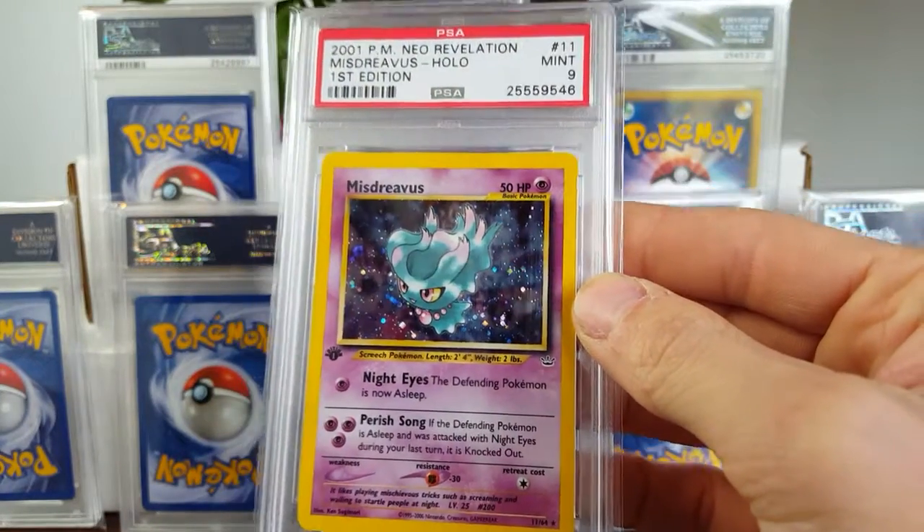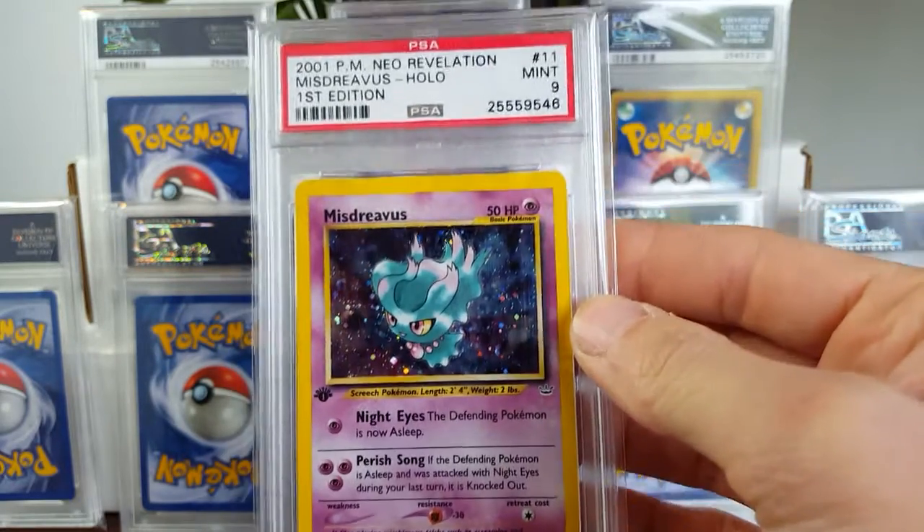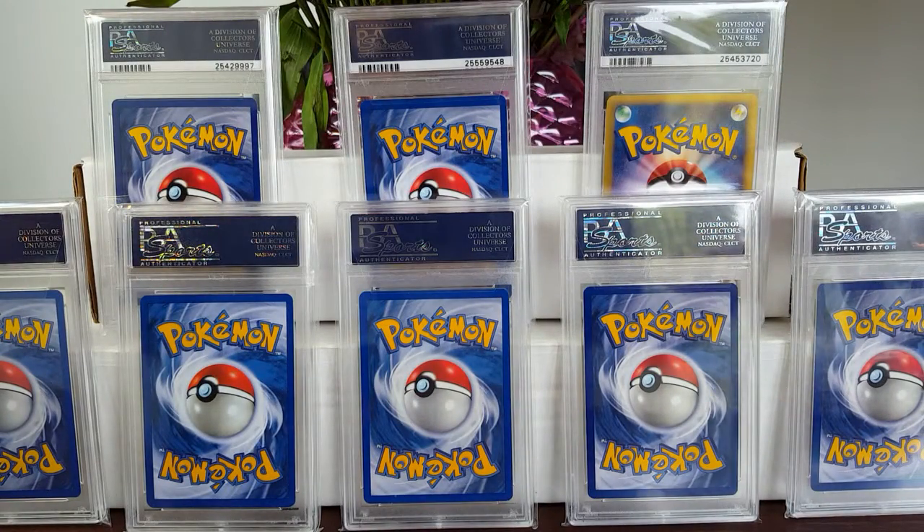Some of the PSA cards here — I picked up a PSA 9 Misdreavus because the guy sold it to me for a pretty good deal, so I figured why not use that as a placeholder for my set.